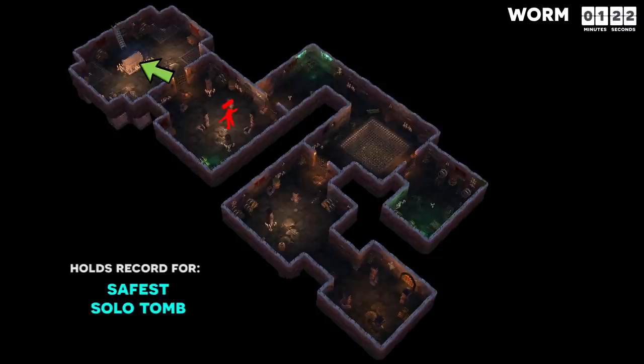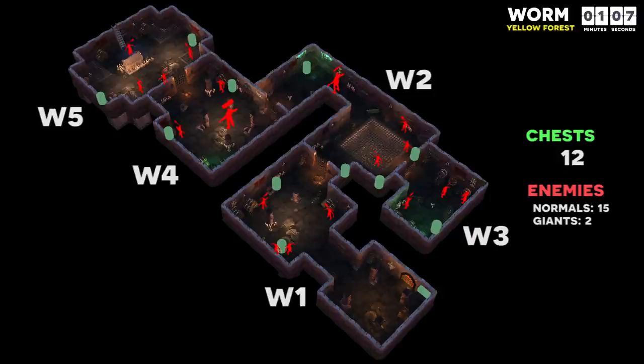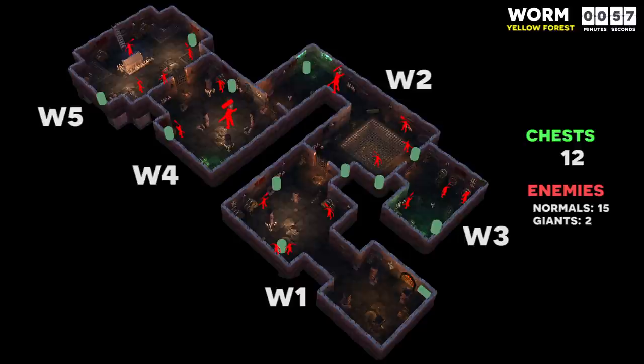This kiting method is difficult to explain, so check out videos on our gameplay channel for more detail. The yellow forest worm only has 12 chests, but in addition to having very few enemies, all of the chests can be looted without having to kill the wood giant, giving it one of the lowest hit point per chest ratios of any tomb. In this iteration, I recommend coming back and looting W3 after killing and looting the boss.